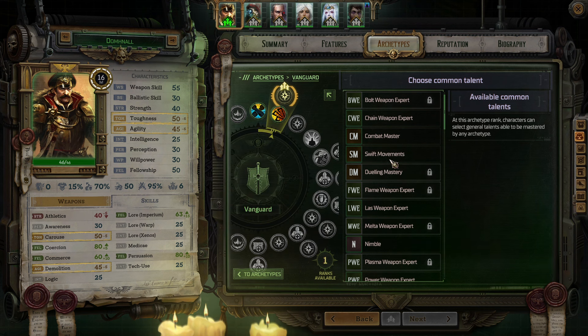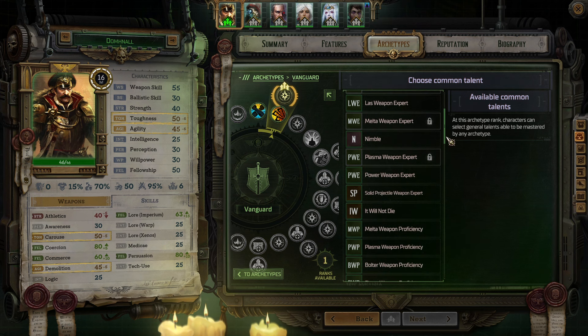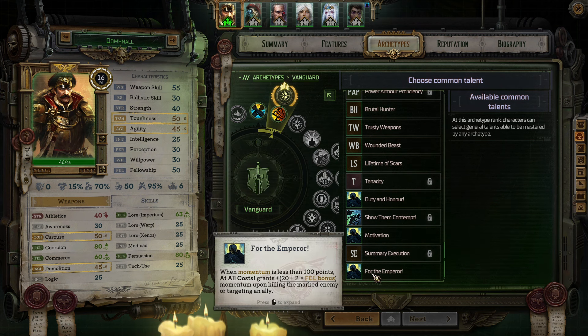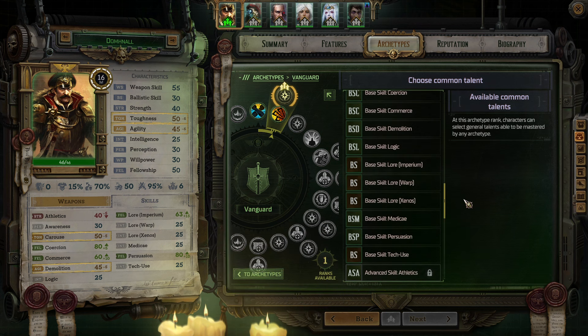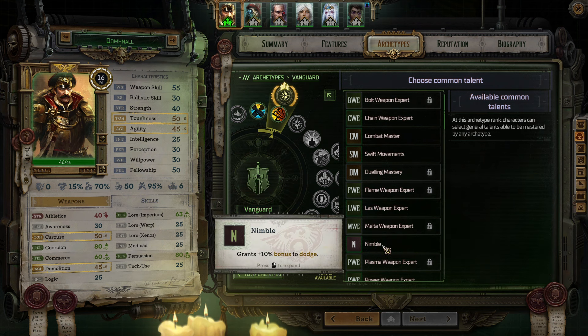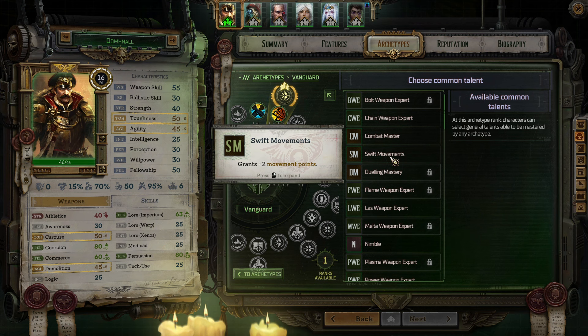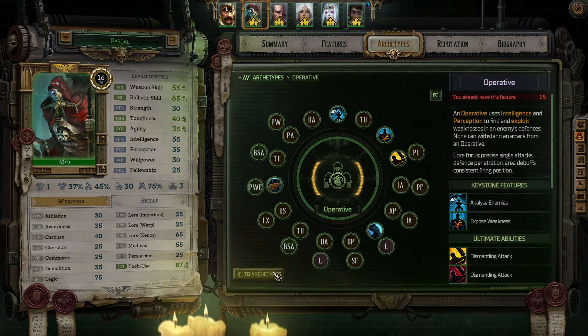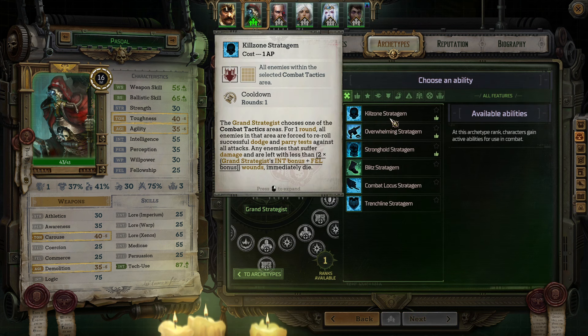Force Distraction: the Vanguard chooses an ally. All enemies in a 3-cell radius around this ally must make a willpower resistance test with a negative penalty. On a failed test, the Vanguard becomes their priority target. Regardless of the result, the chosen ally does not provoke attacks of opportunity, can shoot enemies in melee range, and move as if not within range of attacks of opportunity. Follow My Lead: the Vanguard gains percent damage and percent armor penetration against enemies in a 2-cell radius. When the ability is cast, all allies in a 2-cell radius gain the ability to move to any cell adjacent to the Vanguard for 0 AP but 2 MP without provoking attacks of opportunity.